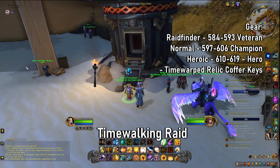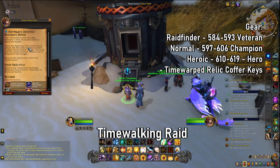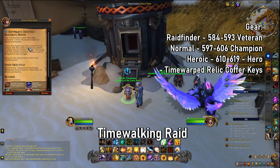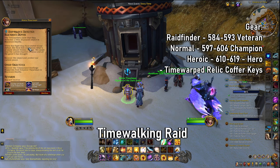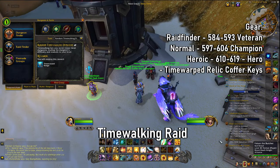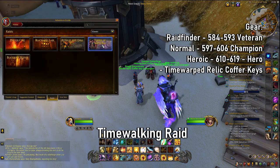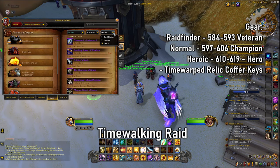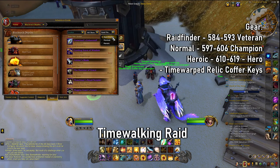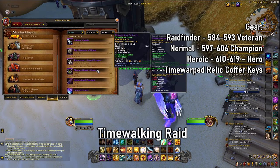The main thing to talk about is the raid. The raid is available in three different difficulties: Raid Finder, Normal, and Heroic. Raid Finder can be accessed through the dungeon finder mechanism, and you do get a weekly chest from it, though it is only veteran track. The gear that drops here is comparable to the War Within raid gear — the same item level as if you did normal or heroic, which is very good.